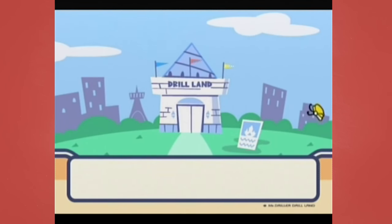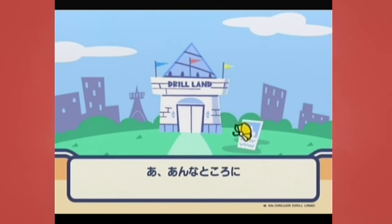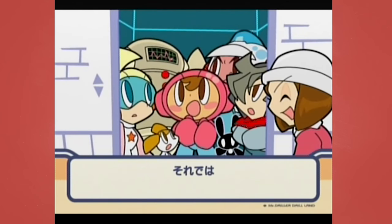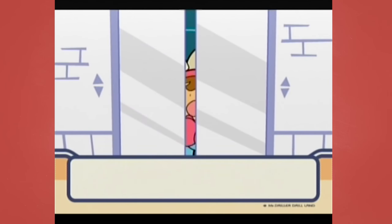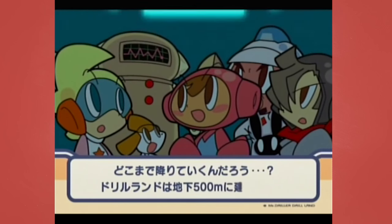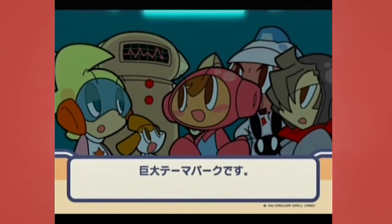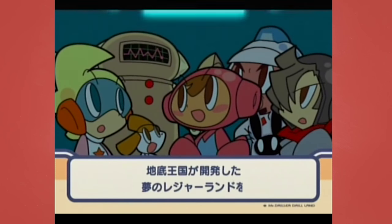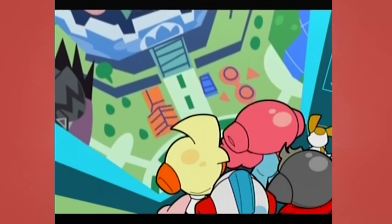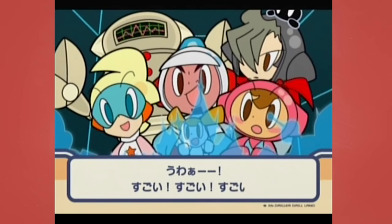Story-wise right now, we've been invited to Drill Land — this amazing drill-themed theme park. And we get there and it's just this weird little building, and we're all kind of bummed out that it's not that impressive. And this woman we trust sticks us in the elevator. 500 meters, which is a meaningful distance in the Driller franchise. And we pop out in a somehow well-lit, gigantic underground theme park.